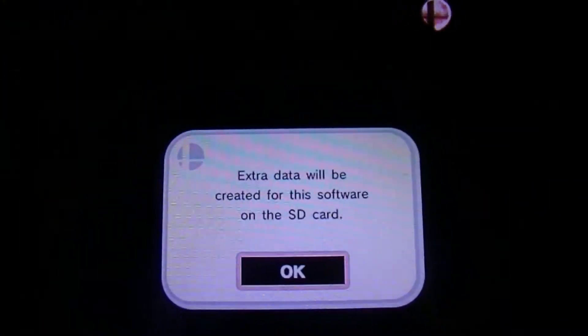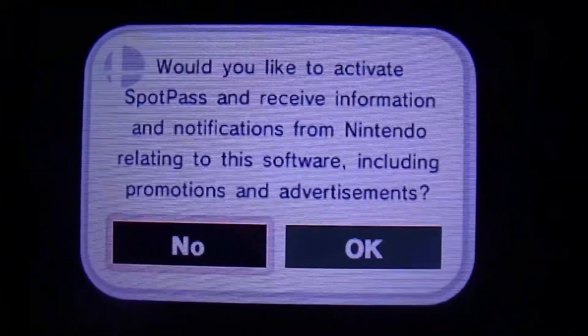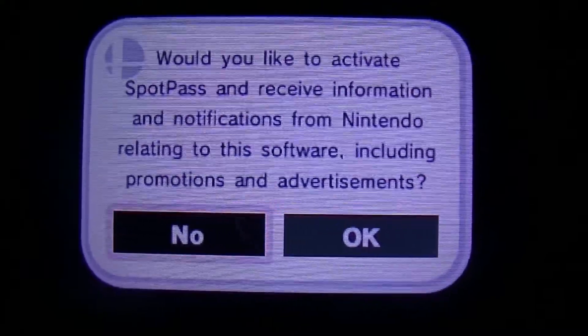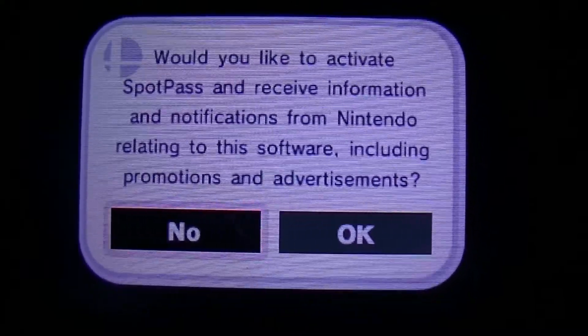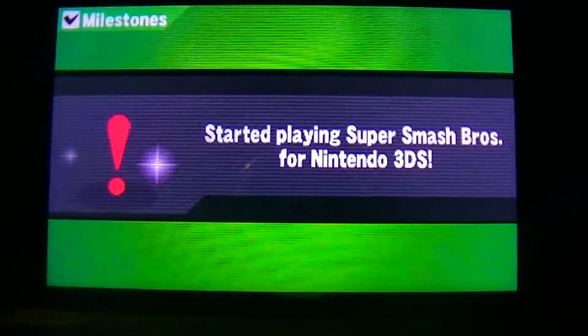Issue data will be created for the software. Let me get the stylus out — I forgot to do that. Hit for the touch screen, go ahead and create that data. I hate distractions, I'm trying to record too. Would you like to activate SpotPass to receive information and notifications from Nintendo relating to the software, including promotions and advertisements? Why not.